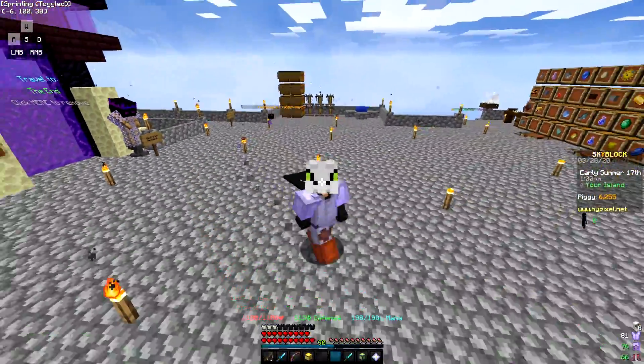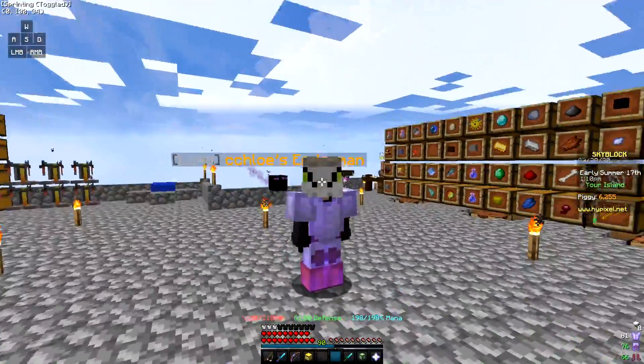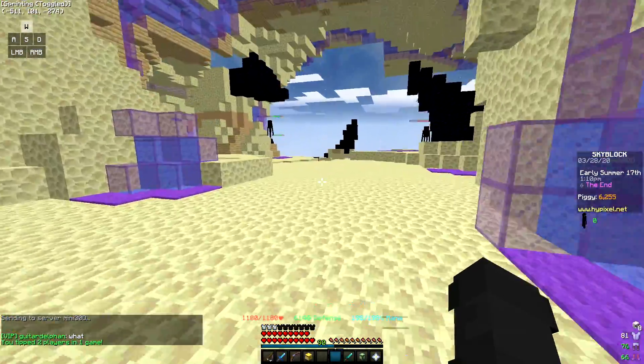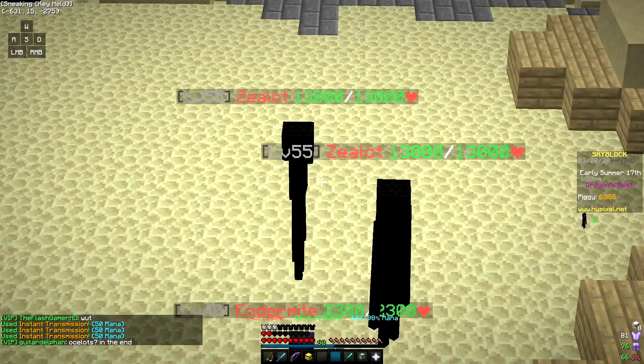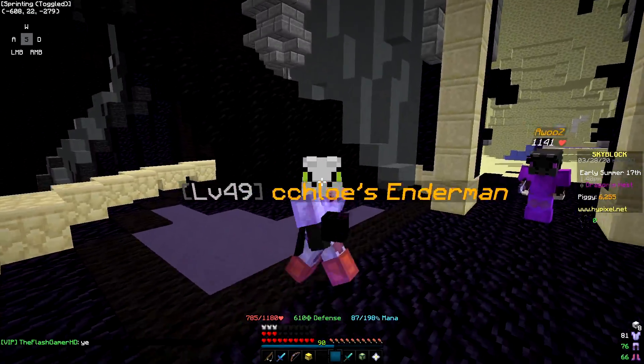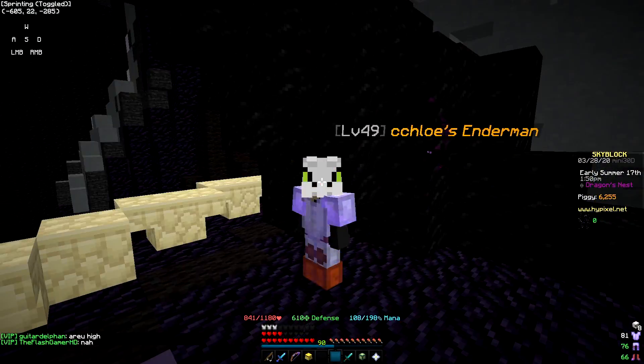One summoning eye sells for almost 700k. All you have to do is go into the End, go to the very bottom, and kill the endermen — called zealots — that have 13,000 HP. If you're lucky you'll actually get one drop pretty quickly.